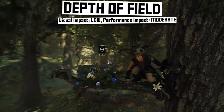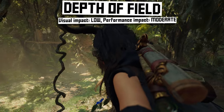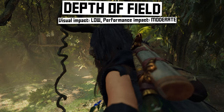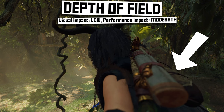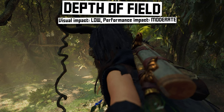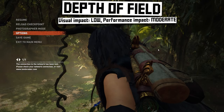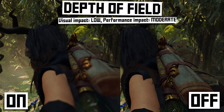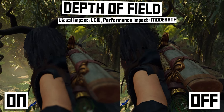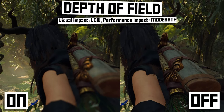Depth of field basically applies a camera focus effect, so things very close to the camera get out of focus, just like a real camera. You can see it here on Lara in this tree — areas super close to the camera are blurry. With depth of field off, the whole scene is in focus, including the very close stuff. Some games use this effect more than others and depending on the game it could have a big impact, so disable it if you're trying to squeeze out performance.